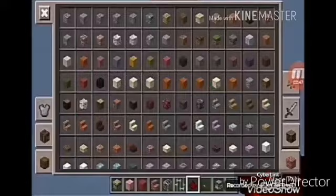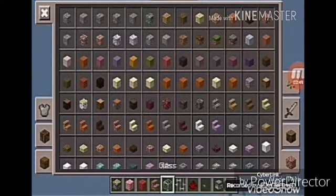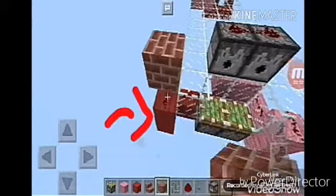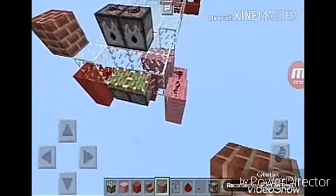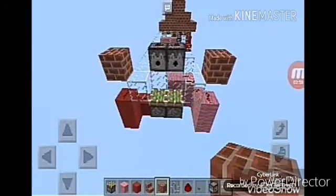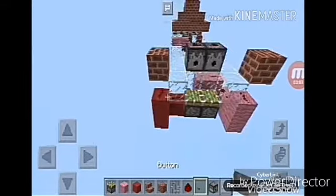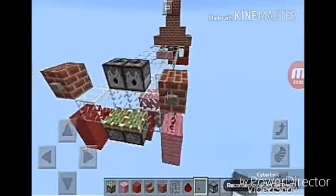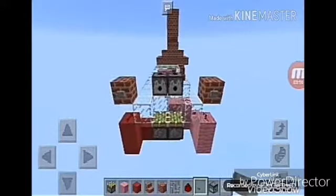Now you have to place two blocks of your choice at the top of this redstone, just like that. And place two buttons on both of these blocks.